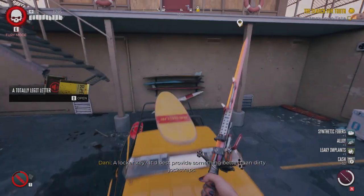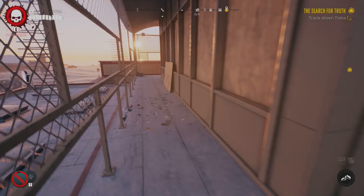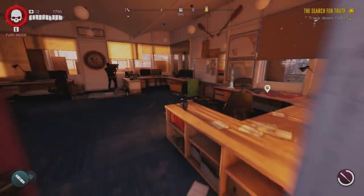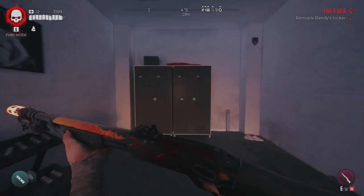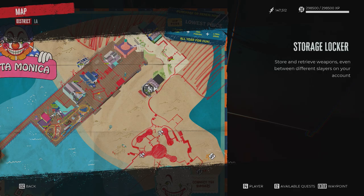First, you need to fast travel to the lifeguard headquarters at the pier, and right outside, you will find Dante. Killing him will give you the quest, Fool's Gold. From here, proceed to the locker right around the corner and you will receive a note. The locker and Dante are going to be right at the fast travel point for you.